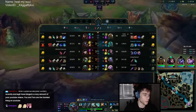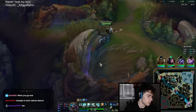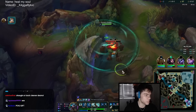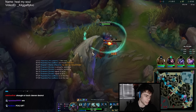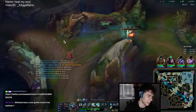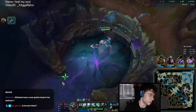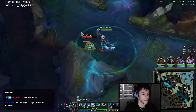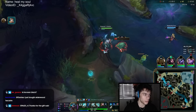Now I'm just gonna grab my red and then after red I might look for Scuttle into Herald. The other thing to keep in mind is you always want to sit on your yellow trinket — you don't actually want to upgrade to Oracle Lens. Hecarim doesn't really need it because his ganks are so fast he can gank no matter what. You just sit on wards all game and you'll never even need to buy pinks because you have so much vision from trinkets.